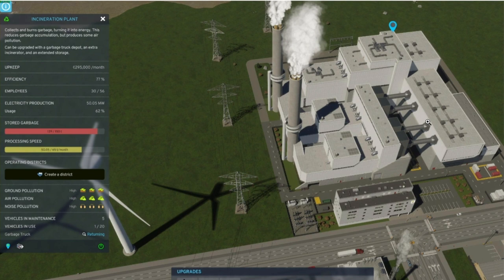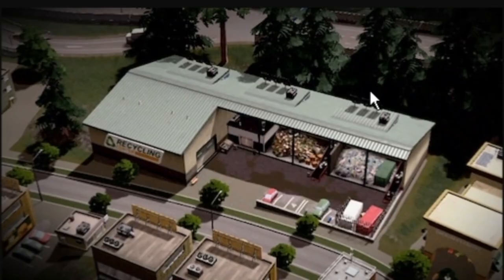Other than that, it is recommended that you keep your garbage services up and running and use things like incineration plants and recycling centres to process garbage. A quick tip as well is that an industrial waste processing site will reduce your overall ground pollution by 15%, however it can be expensive to buy and build.